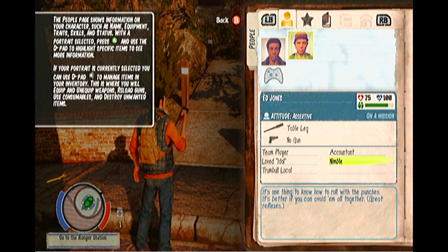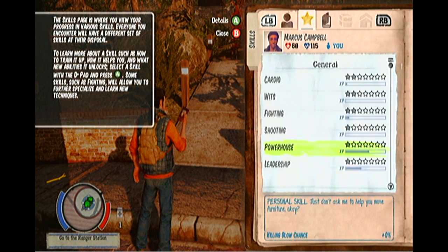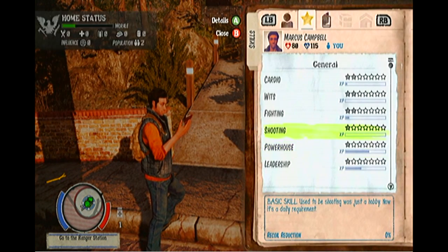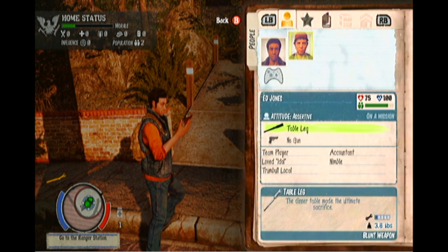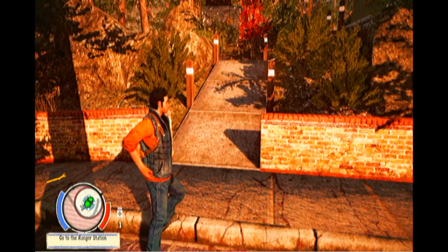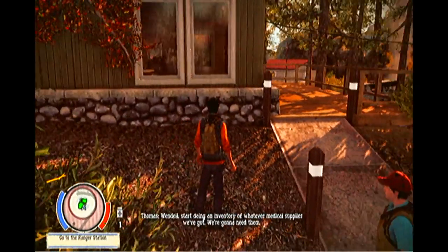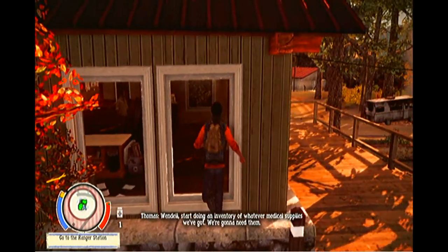As for Ed, he's nimble. If we go across to Ed's skills — though we can't control him yet — being nimble gives him the reflexes ability. Great reflexes means his stamina takes less of a toll and he can run for greater periods of time without getting tired. I'll teach you more about that when you get control of a nimble character.